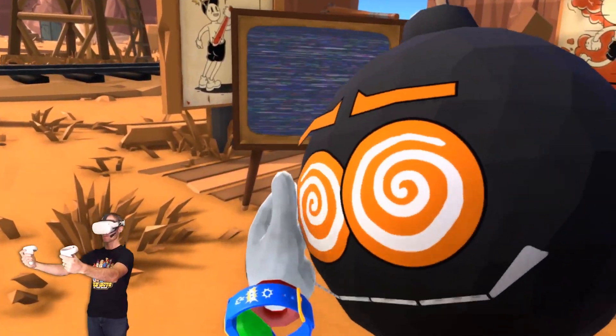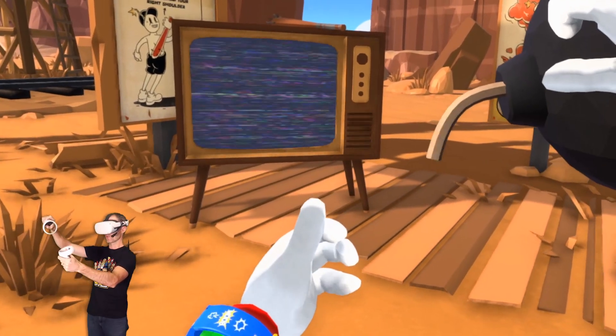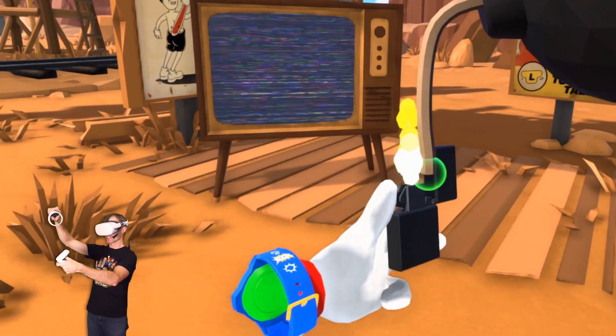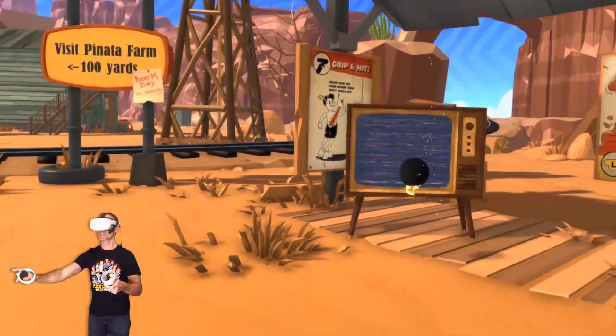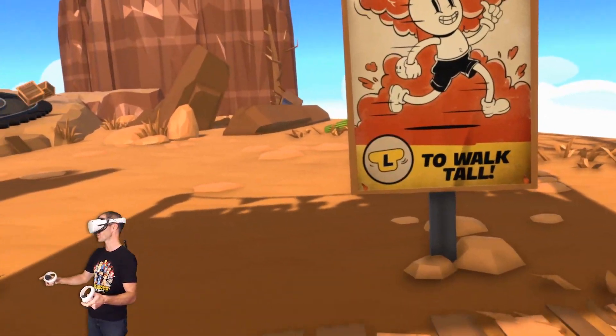I've got one of my angry-looking little bombs here. I'm going to stretch him out to make him more powerful. I can also pull the wick out as well. Let's light this wick. Yes! Explode. Nice. Where's the TV? I destroyed the TV.